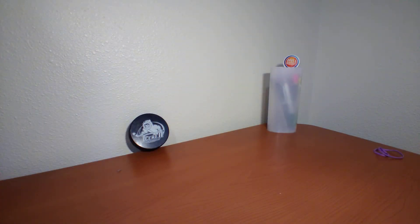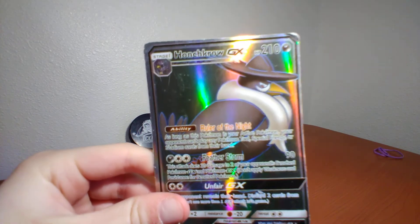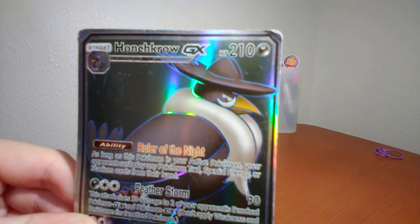You know how I said I was gonna show you a special card at the end? Well here comes the special card. It's a legendary — it's Honchkrow GX. It's a legendary and it matters about the star. You see the star? That's what makes it special. Honchkrow GX has 210 health points.